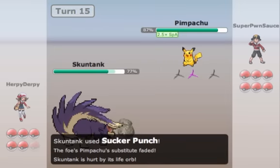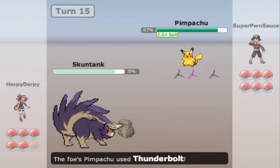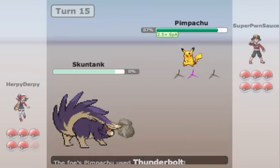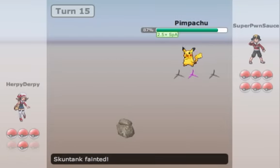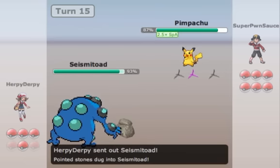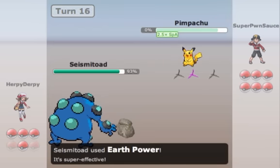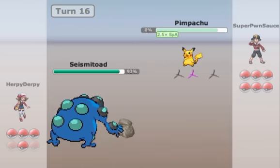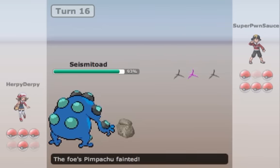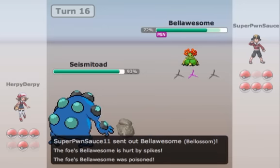I break the Sub very nicely. He goes for a Thunderbolt — whatever, it's cool. I'd rather just have my Skuntank die because I really need a safe switch into my Seismitoad. My Seismitoad is running a Scarf, so I know I can outspeed this Pikachu, throw off my opponent, and finish it off very easily. He did not see that coming — I'm sure he was gonna go for Grass Knot to kill off my Seismitoad, but no dice for him.